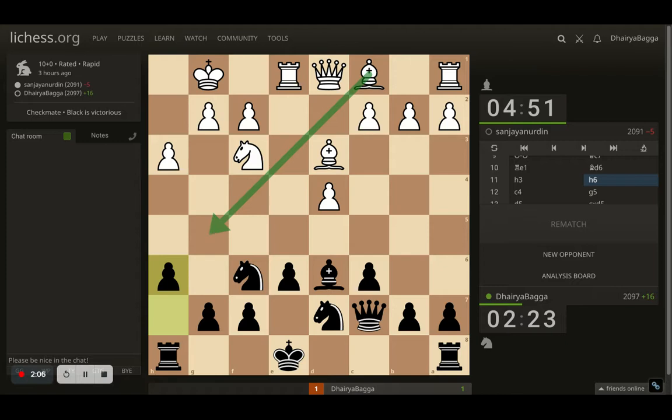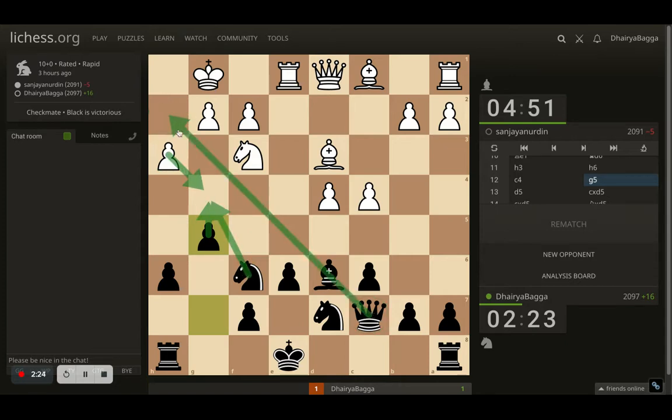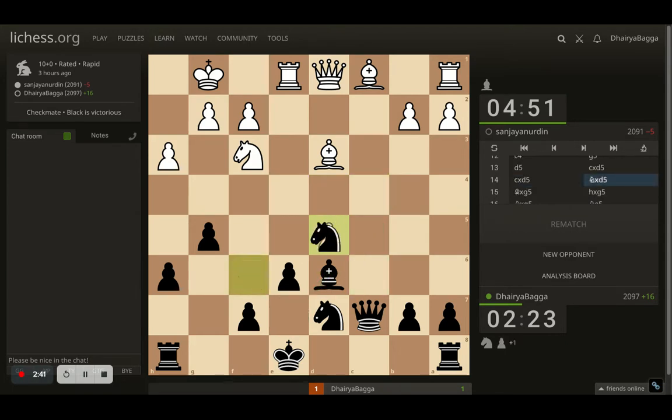Opponent went with c4, trying to break open from the queenside. I went with g5, trying to attack from the kingside — willing to push the pawn forward to g4, trade off pawns, get my knight active. My bishop and queen are lining up nicely toward h2, so it's a nice position. Opponent plays d5, trying to break open the center. I took on the pawn, opponent takes back, and now I take with the knight.